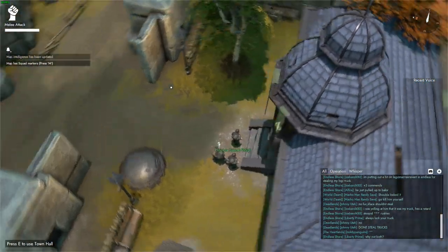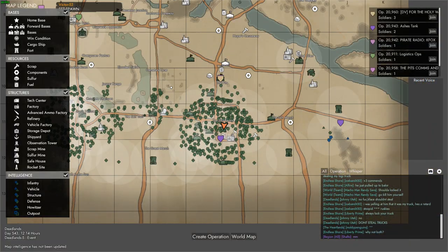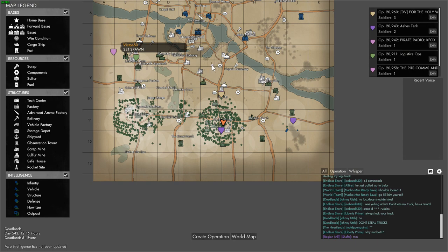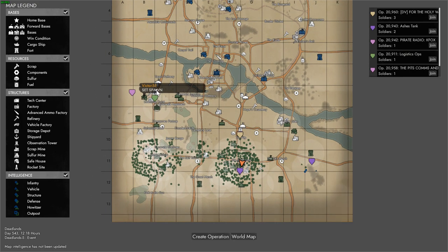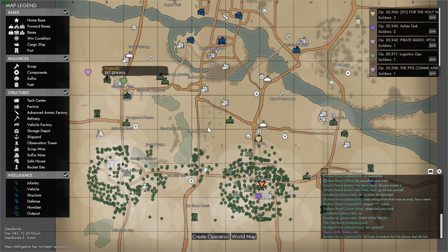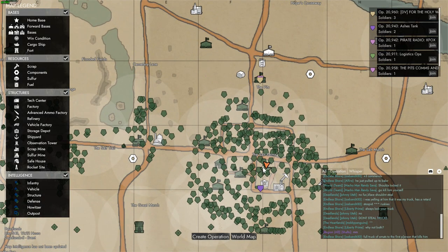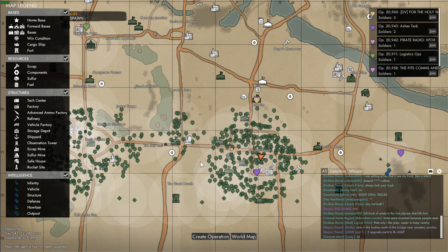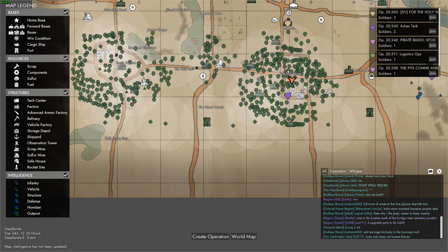We just spawned into Dead Lens. Let's see where we are — we're down here in the Salt Farms. Someone has placed a marker on the map saying 'Set Spawn,' so they want people to set spawn there. This looks like home base; we've got the star. As you can see there's a lot of green on the map. Looking at the reference, those are defensive structures — a lot of foxholes and toolboxes, and probably some anti-vehicle turrets down here as well.